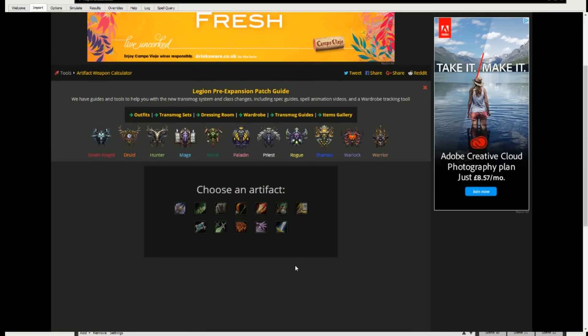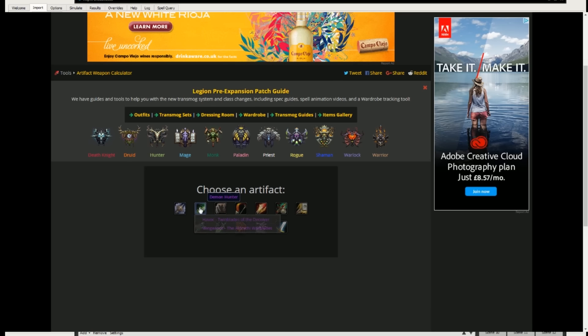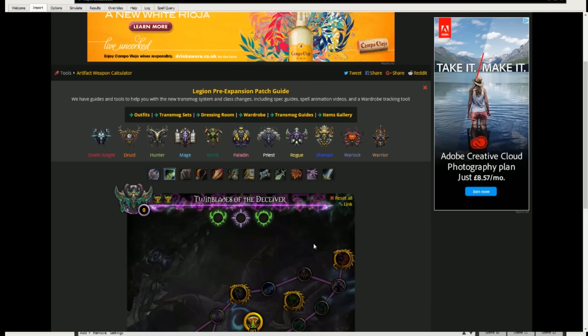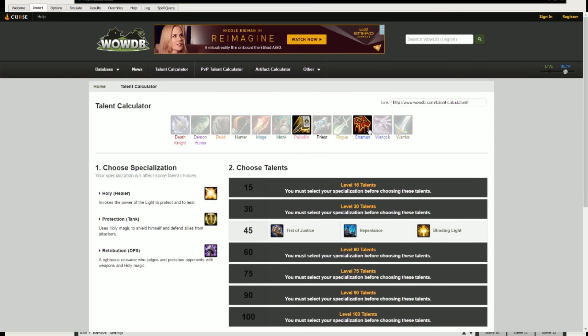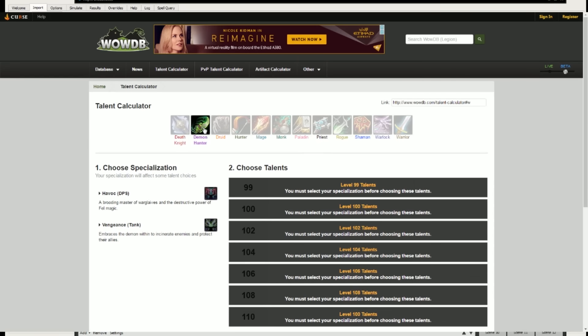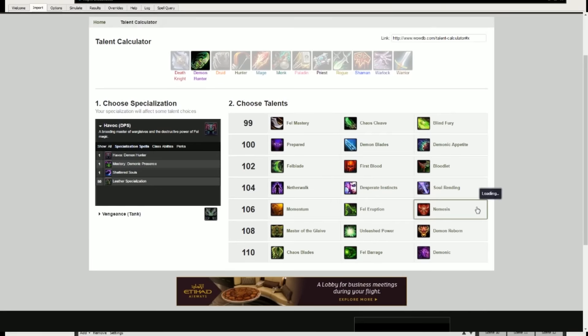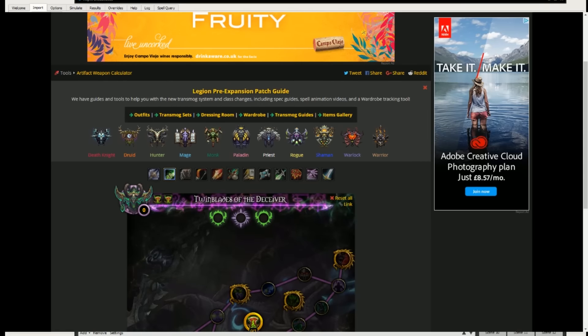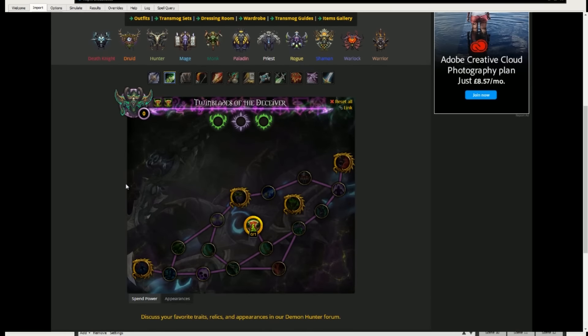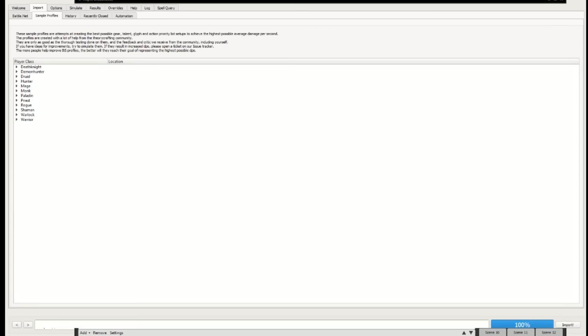Now we're going to do this for Demon Hunters. They're coming out in a couple of weeks, so that might be quite interesting. So let's do Havoc, which is the DPS one. And why am I clicking on Paladin? Let's just force a Havoc Demon Hunter. Havoc. There we go. So we should be all set here. What I'm going to do is minimize that to go onto Simulation Craft. So this is what it looks like.